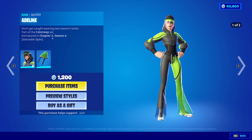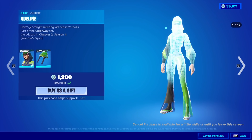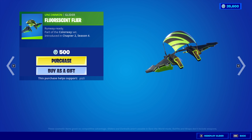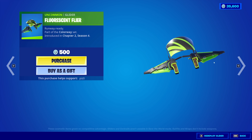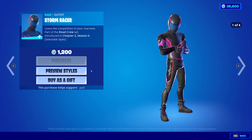Moving on from that, we have Adeline back with the back bling Angular Chick — we will be buying this. Cyclostix pickaxe, the Fluorescent Flyer NVIDIA G-Force looking logo glider. Pit Stop is also back, same with the Storm Racer. We will be buying him.